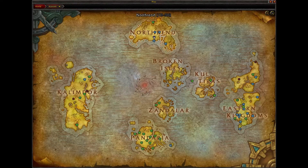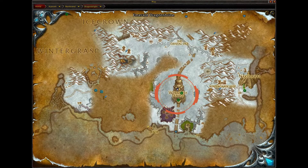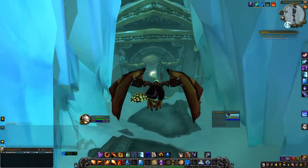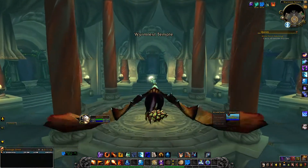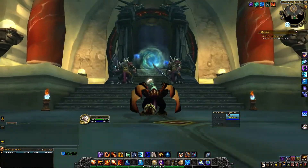Let me show you where you need to go. To get started, we are heading to Northrend, up here at the top of the map. From there, we are going to head towards Dragonblight, right here, and then from there we are going to find our way to Wyrmrest Temple. Once you're there, you want to locate the big giant tower, fly below it and into this cavern right here, and you will find the raid entrance.